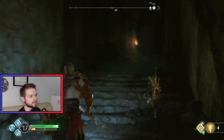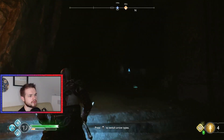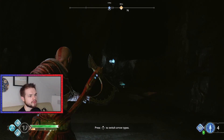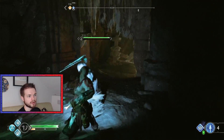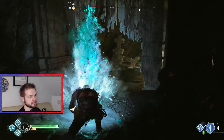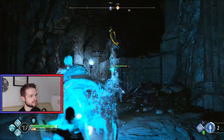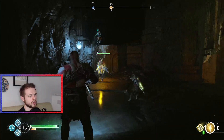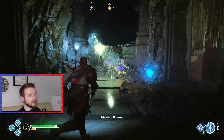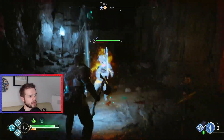That looks a bit suspect. I don't know if it's like a magical door, though. Now we get the explanation to switch arrow types. He's got arrows — you only get four arrows, but you can switch between types.